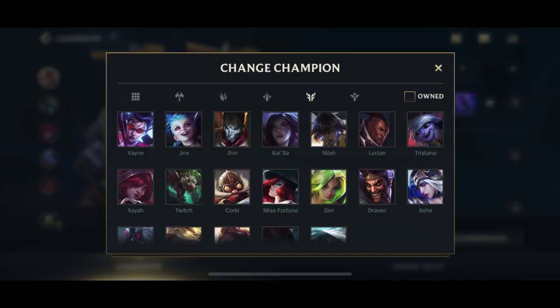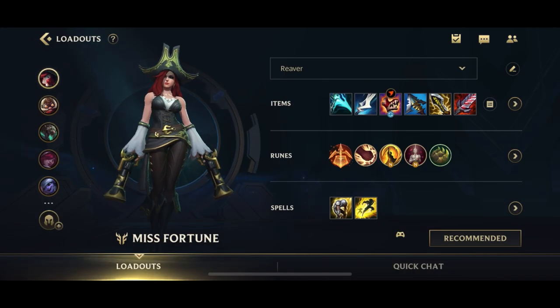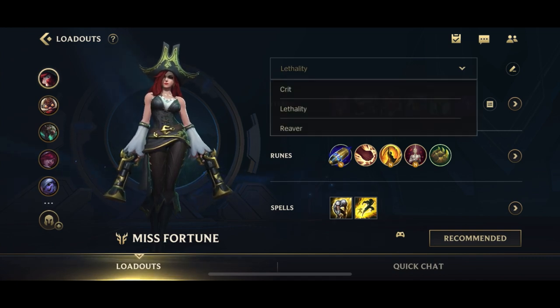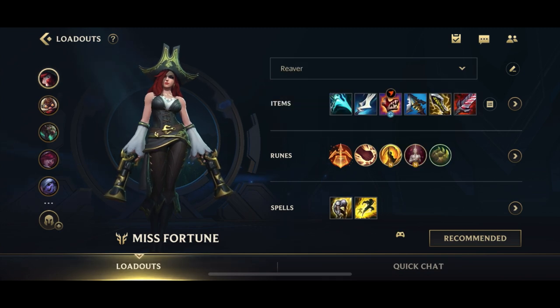For MF, Lethality MF wants to go for First Strike and the rest is standard ADC runes. I'm going to cover Lethality MF in a video later on. If you go for a normal MF build — like a Manamune with crit kind of build — you want to go for either Conqueror or Kraken Slayer.